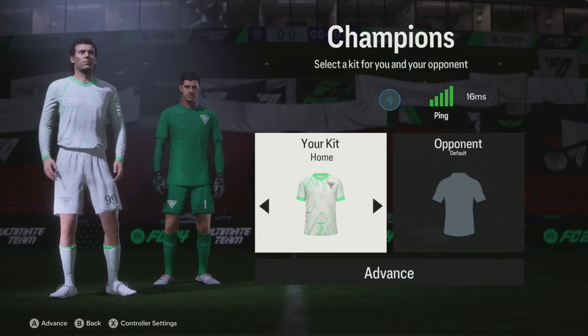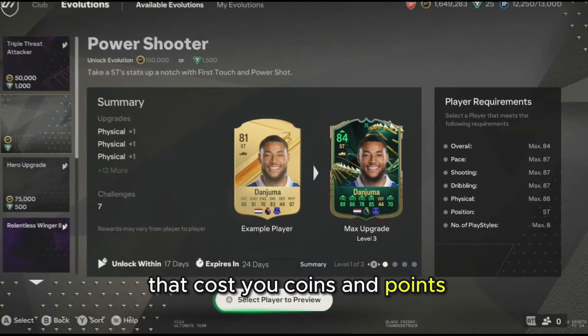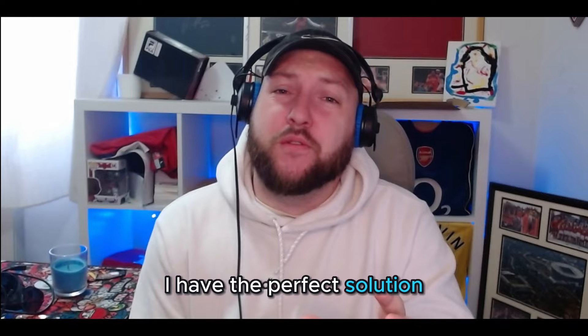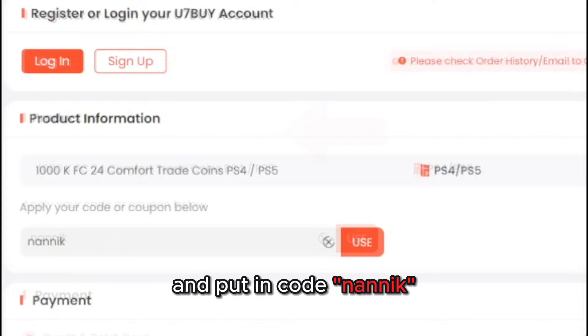Let's jump into some gameplay and see how Abdeli Pelé does for us today. FC24 has more packs in the store than I've ever seen — evolutions that cost coins and points, kit objectives that cost coins and points. Head over to u7buy.com, select how many coins you want, select your payment method, and use code NANIC for 6% off on all orders. Link is down in the description.